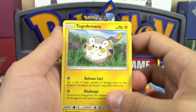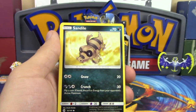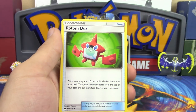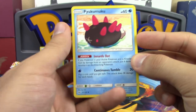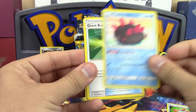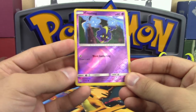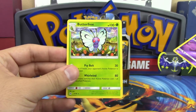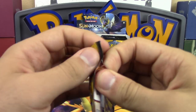Pack pulls include Togedemaru, Carvanha, Sandile, Snubbull, Fairy Energy, Rotom Dex — we picked that up at Athens Regionals — Great Ball, Cosmog reverse holo. Why do we even call him Cosmog? We're all going to call him Nebby. And Butterfree as a non-holo rare.